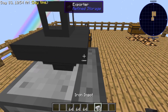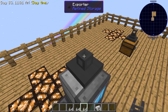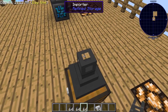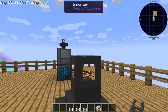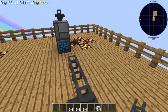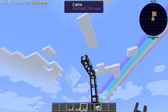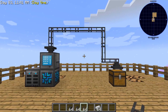Next, we're going to attach a piece of cable. We're going to have to hold shift. There's not enough room to be on top, so we'll go up here. You can come off the side or the top of these — it doesn't matter, any direction will work. We're going to run and connect your cable from your importer to your exporter, and that completes the circuit.